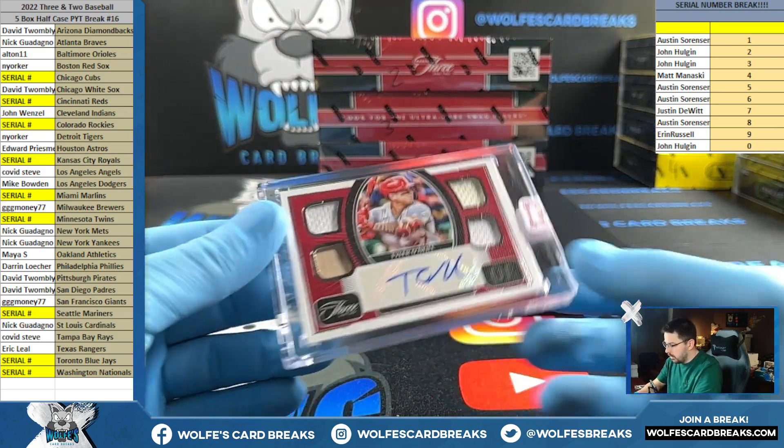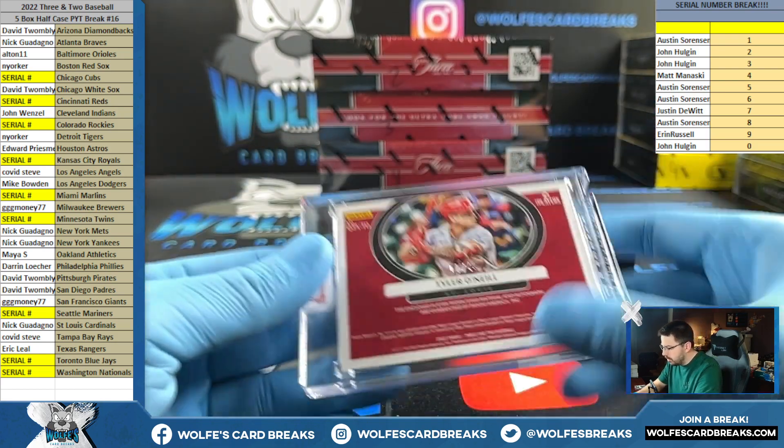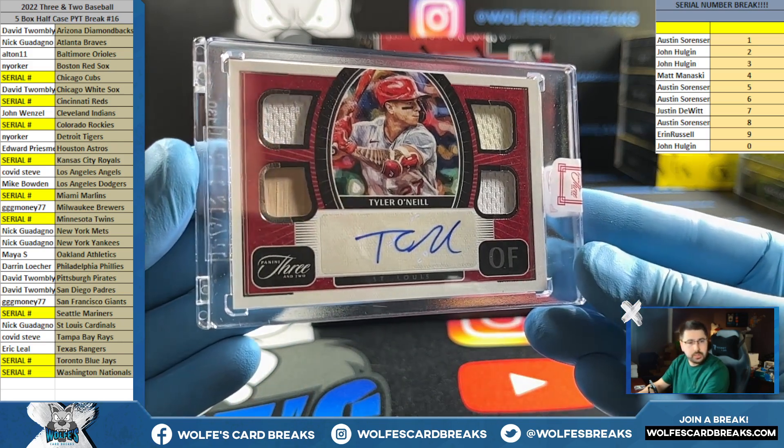Quad relic autograph, Tyler O'Neal, St. Louis Cardinals, Nick G, numbered to 49 — 7 out of 49. Three pieces of jersey and a bat.